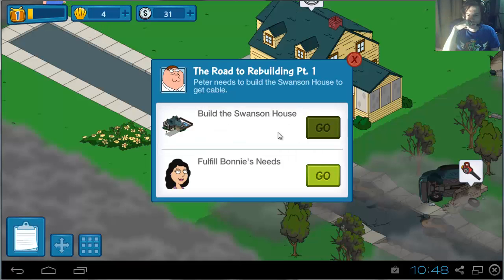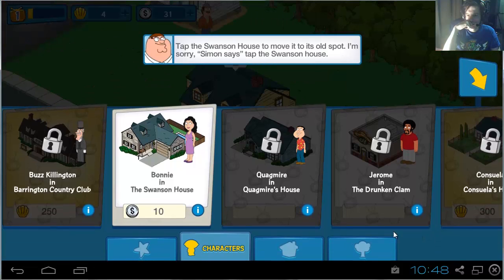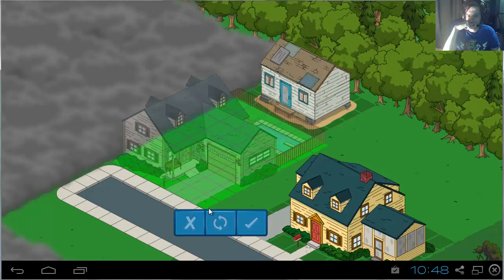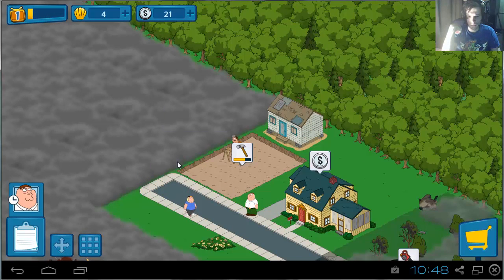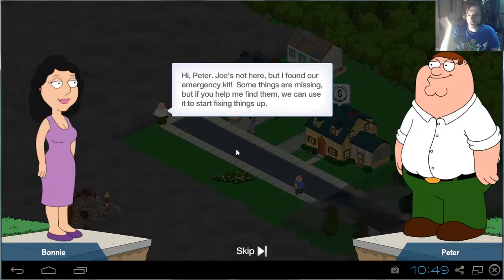Now we can build Joe's house — Joe Swanson and his wife Bonnie. These are all items that we need to unlock. The same goes for housing. We will do that once we get free reign, because this is still the tutorial aspect. We want to put that a little far away, give it a little room. These houses are done immediately because they're in the tutorial section — later on, it's not going to be so easy.